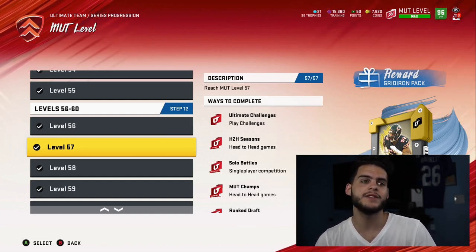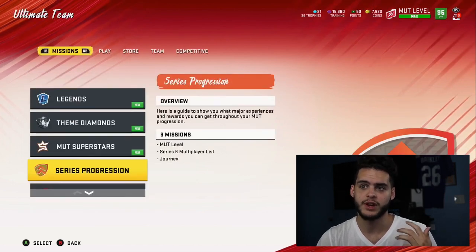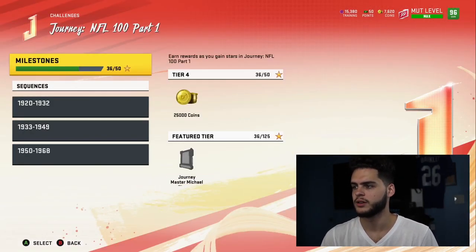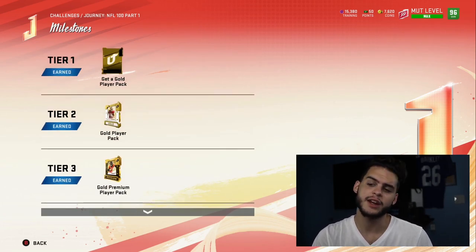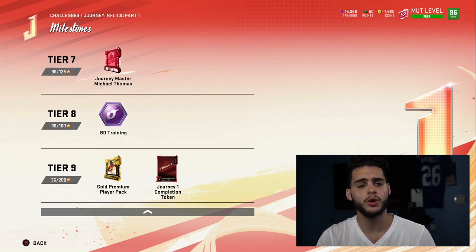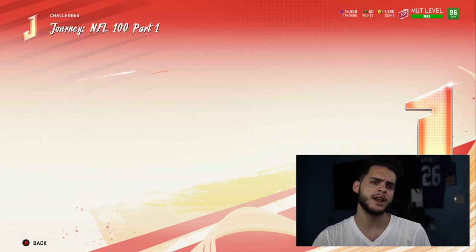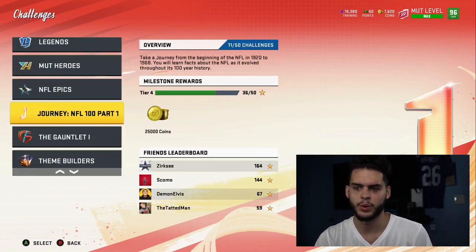If you really do the math, you're getting about 250 to 300k worth of free players plus the 500-600k worth of actual coins — so you're looking at almost a million coins earned in the first week. Factor in hitting level 50 through solo challenges, then add in the gauntlet rewards and the journey. Just the original NFL 100 journey — the one where you get Michael Thomas at the end — gives you a gold pack, a gold player pack, a gold premium pack, 25,000 coins, a gridiron pack, another 25,000 coins, Michael Thomas, training, and a gold premium pack. That alone can get you over 100k.